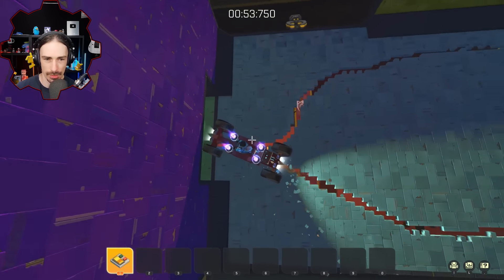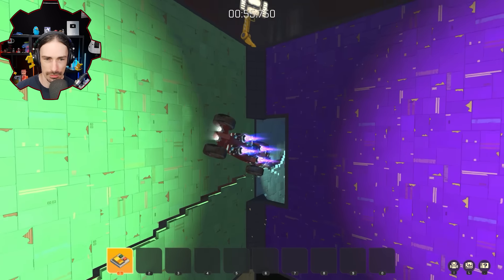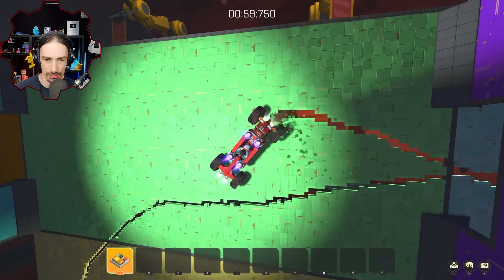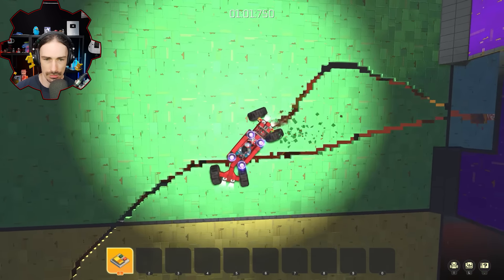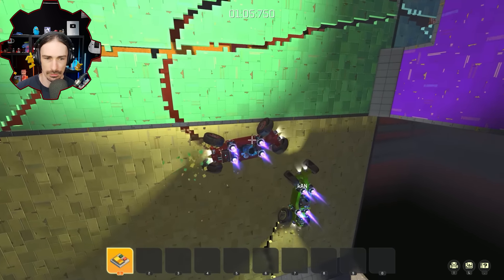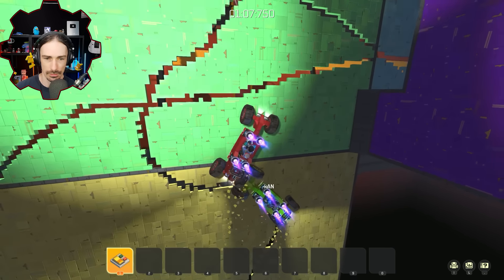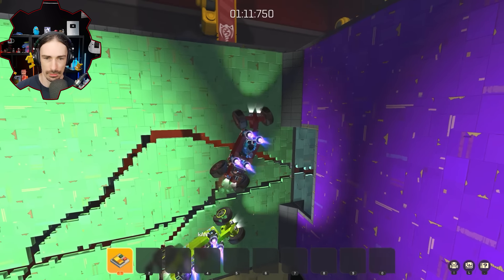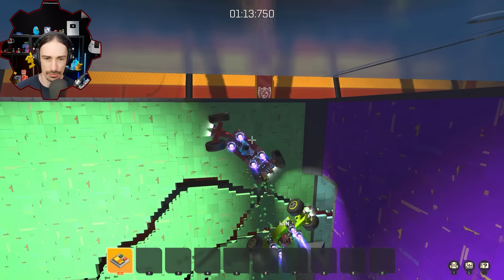Go up the wall — do a little bit of this. It sucks when you have a hard time getting up the wall and you're just sitting there digging a hole. Careful there, Khan. I mean, he doesn't have to be careful — you don't have to tell him that, because if he's not careful, that's better for you.